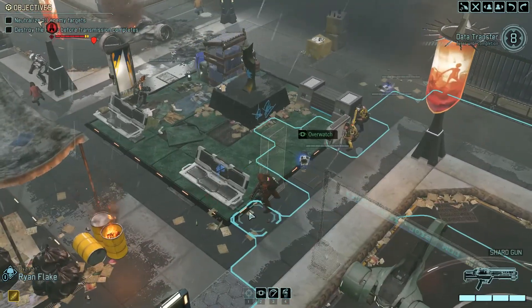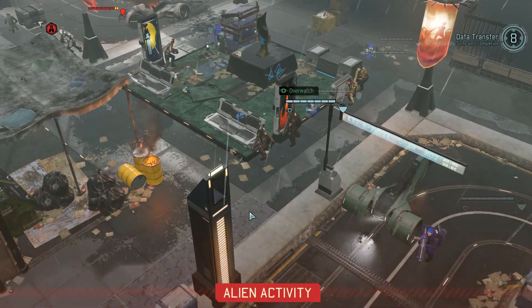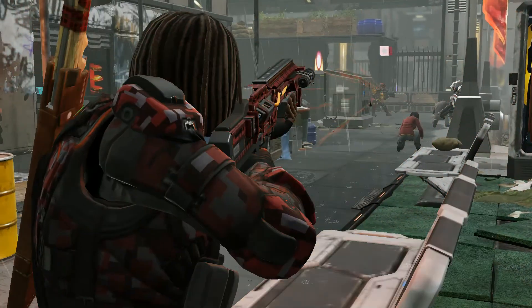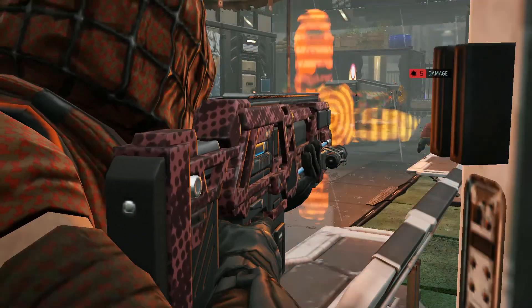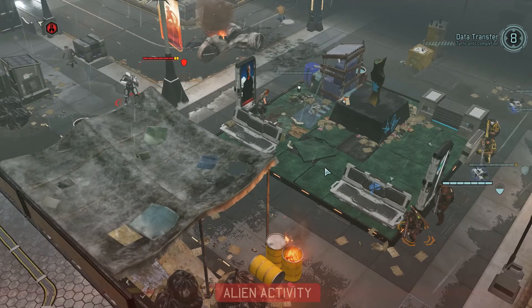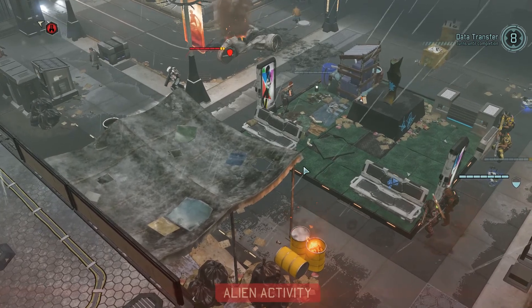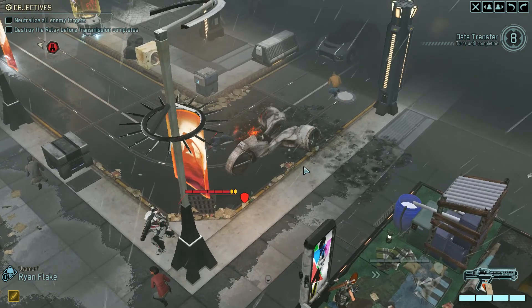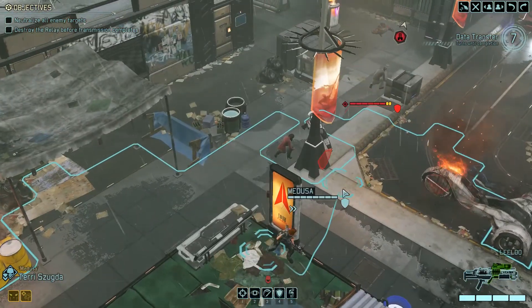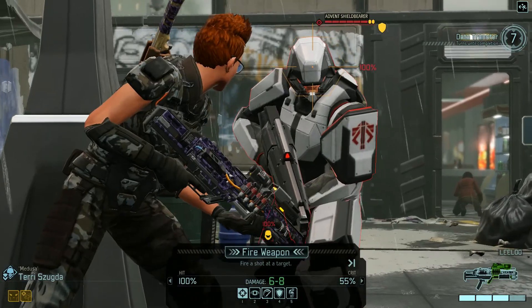Come get some. And Jaman, moving to designated coordinates. Scanning. Here's our officer. Nice shot. Officer down. Let's have the shield bearer now. That was close. Terry, why don't you get up here and kill this guy. Decent chance of the crit. Let's do that.